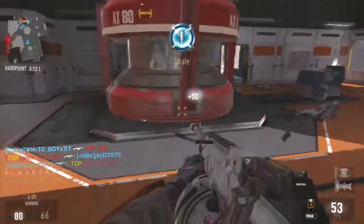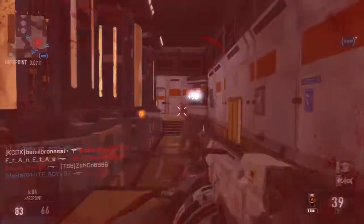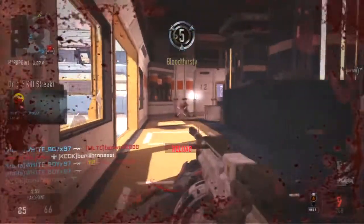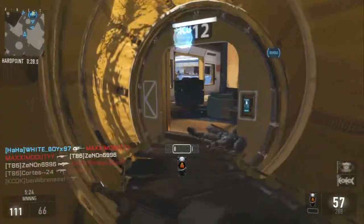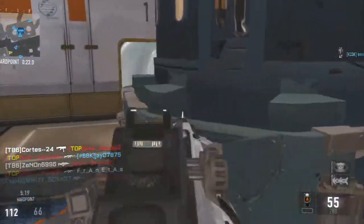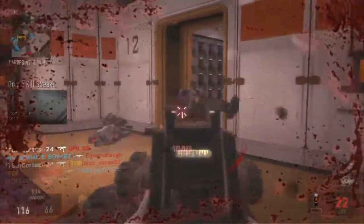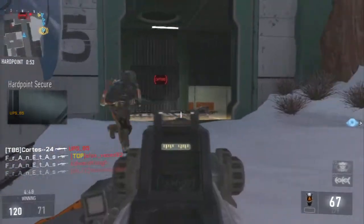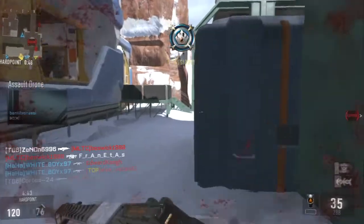I did manage to pull off 60 kills with this ASM1, though I don't think I was playing anyone special. There was a kid on the enemy team spamming grenades — he had an MLD grenade launcher and was spamming like crazy, and he's probably the only person that killed me a lot this game. But going back to the class setup: try these attachments if you have the ASM1 Speakeasy. These attachments definitely work on the ASM1 Speakeasy.